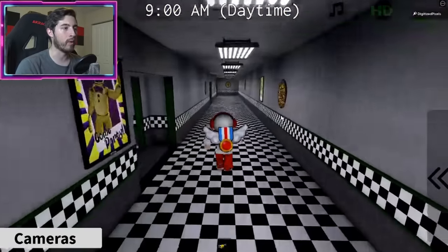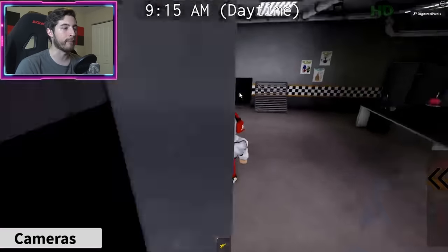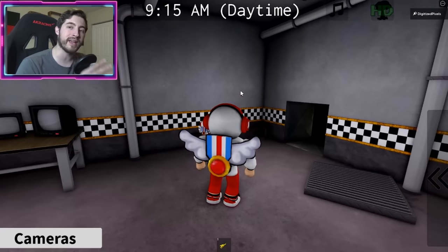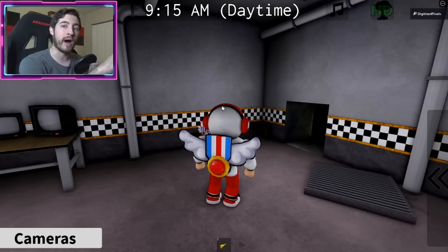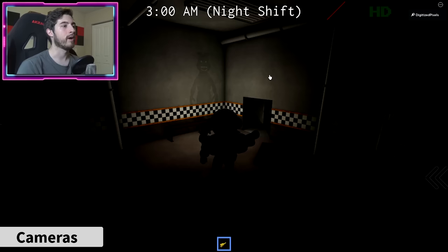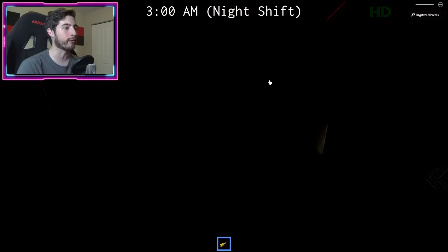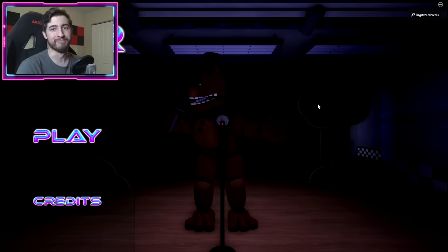Secret character number two: go inside the pizzeria, head down the hallway, and go inside the employee's room — the office. On this wall is where we're gonna wait till 3 a.m. Shadow Bonnie will pop up right here on the wall and you're gonna click on him. You have about another hour in-game to get him. At 3 a.m. there he is — just interact with him, you'll get the badge, but you will die.